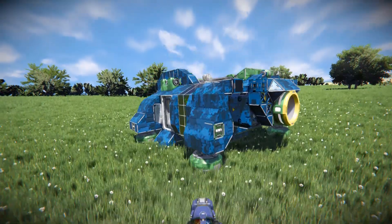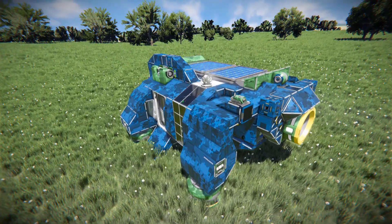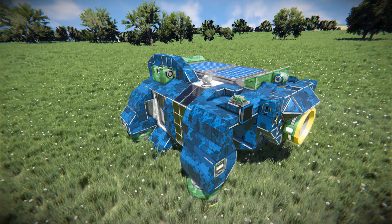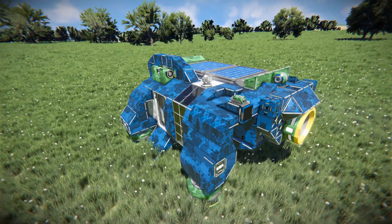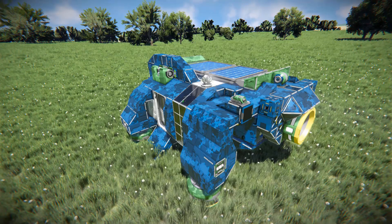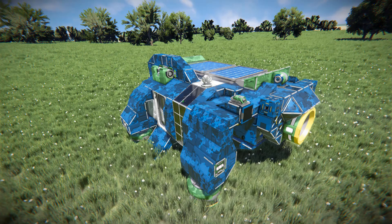This is called the Bulldog Spawn Pod, which is ready to go in survival mode. You don't have to use it at the start — you could use it later on, drop it on an unknown planet as the first point of contact. You can use it to get started before you build up your own big base, and just grind it down for resources.